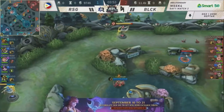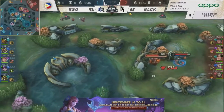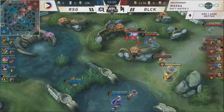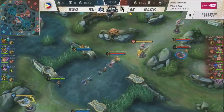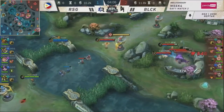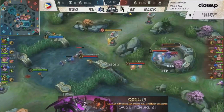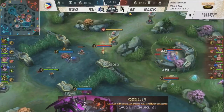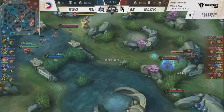Blacklist played that perfectly. RSG already had control over that Turtle. But they burned so many spells trying to kill a member of Blacklist International that they forgot to retake the Turtle. They gave out their pull position — they almost got that Turtle for free, but instead they lost members and lost the Turtle.